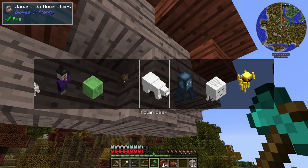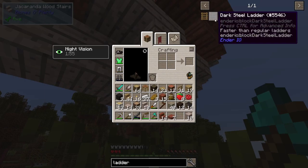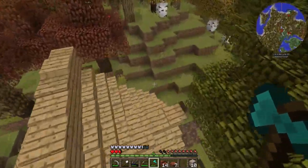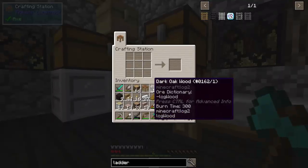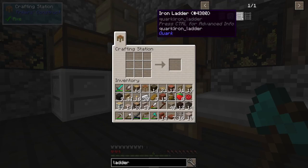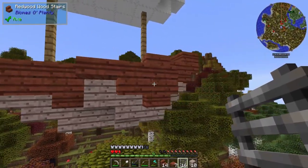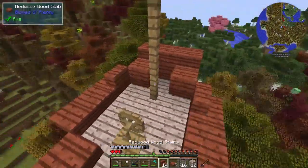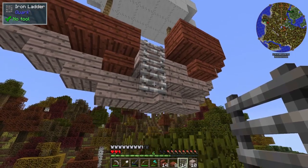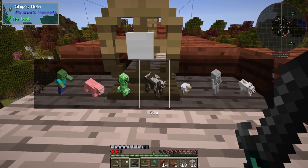Actually before I go, let's see what type of ladders do we have. Do we have a Quark ladder? That's what we need - I believe this should work. Now this might crash us again, but we'll find out. So if we place it on the side here, we can break that, place it like that, and go like that - oh yeah! Now this may crash our game, so this may be the end of the episode.